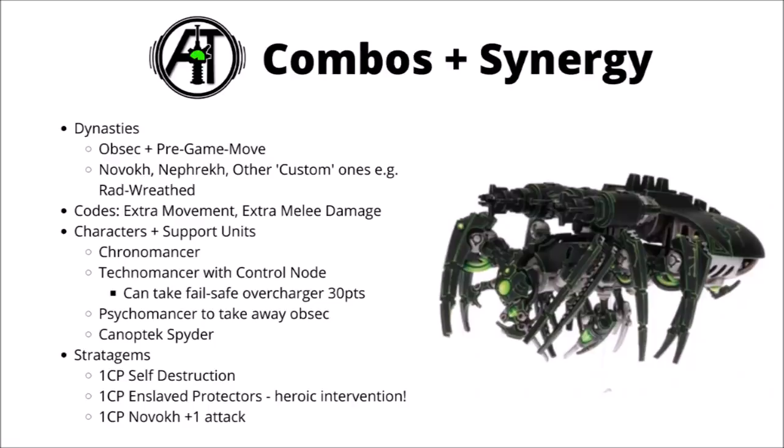The stratagem I really like for them though is Enslaved to Protectors, which essentially is one command point for Heroic Intervention. Scarab Swarms are a really good unit for being able to do this — they're likely to be pushing up towards the enemy, and the opponent might not want to charge into combat with them for fear of getting bogged down. It means the opponent won't be able to go within 3 inches of them unless they want their unit in combat with the Scarab Swarms. The Heroic Intervention move plus pile-in and consolidate can be a really useful way to get your Scarab Swarms up to an objective to steal it with Obsec — a really nasty one for your opponent to fall foul of if they don't see it coming. Novok also has a stratagem for plus 1 attack, which could be quite meaningful when charging in with extra AP, getting them to the point where they can threaten slightly heavier targets.